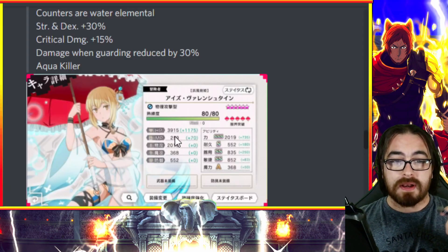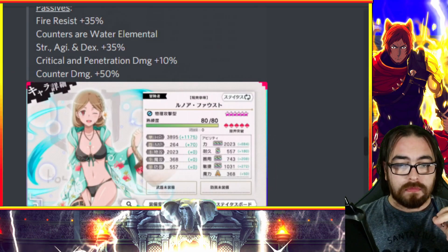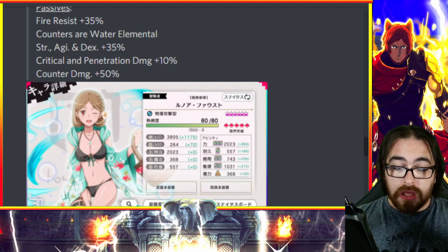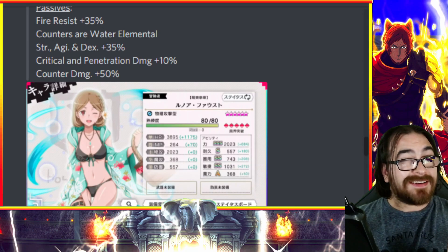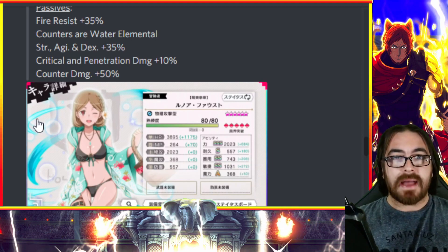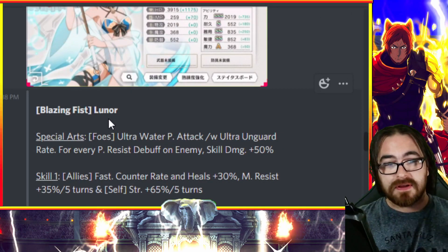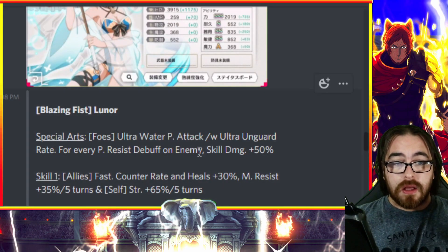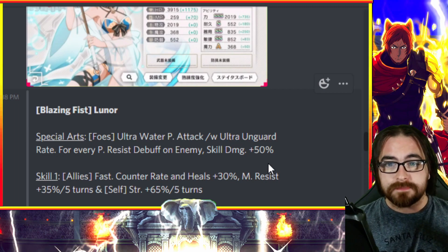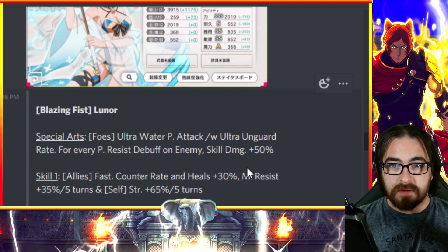Moving on to the next unit. Looking at her stats — good strength, good agility, good dex, great artwork. Her SA is an ultra water physical attack AOE — for every physical resist buff on the enemy, skill damage increases by 50%. She's another one I would say is designed for war games.